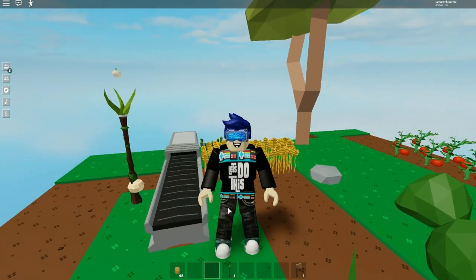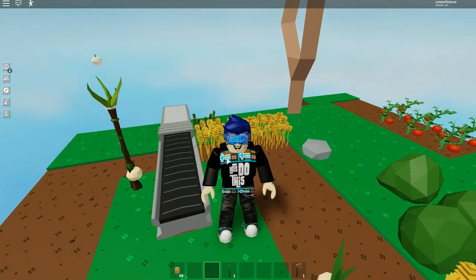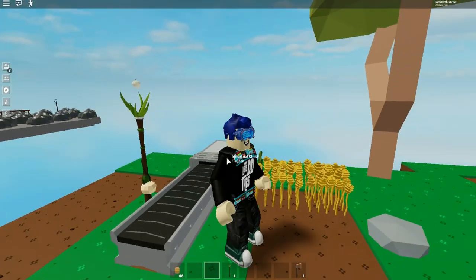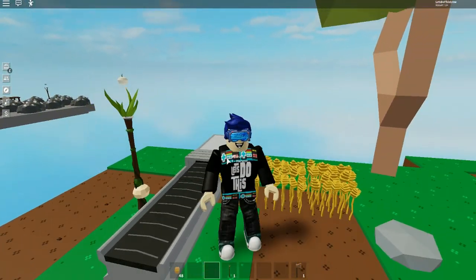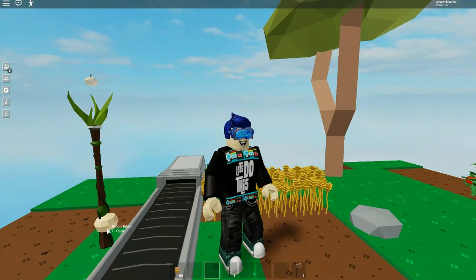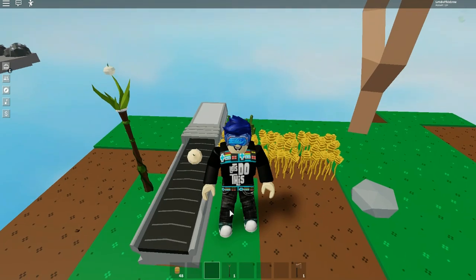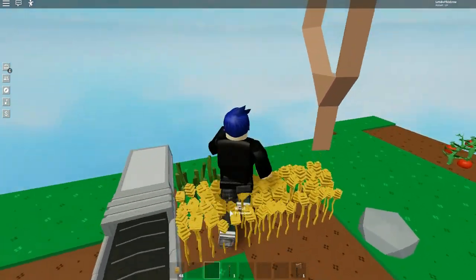As long as the totem pole is right next to the conveyor, it should drop the onion onto the conveyor and automatically it'll go into your storage. This is an indication that the totem is ready to drop. There we go — it drops and it rolls into the conveyor storage.